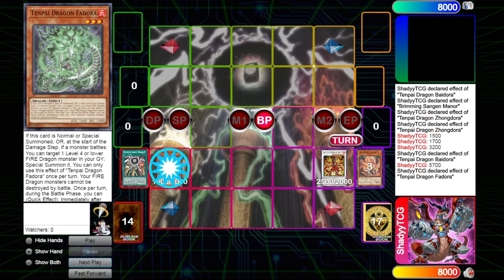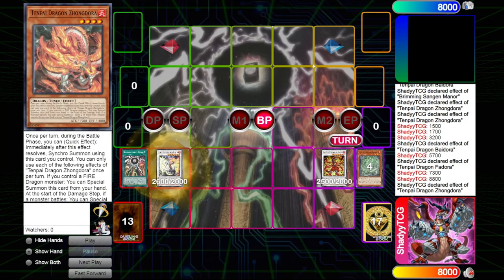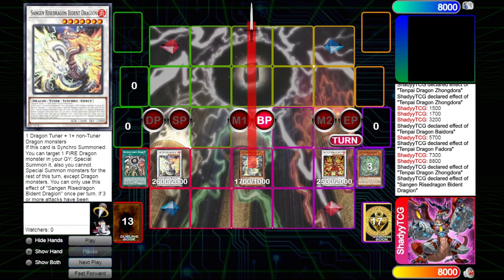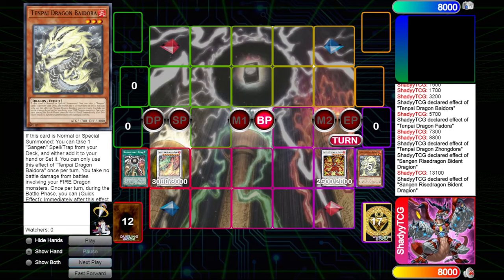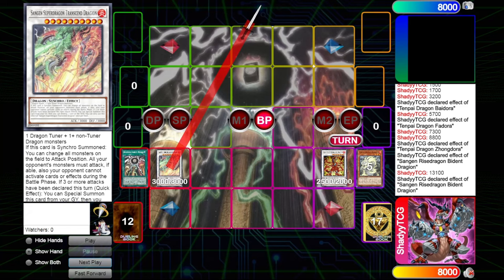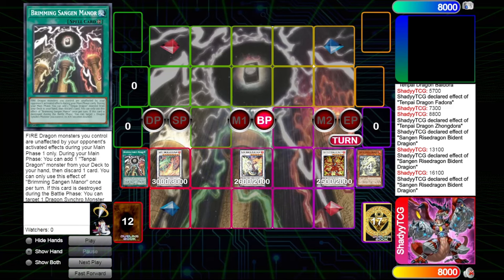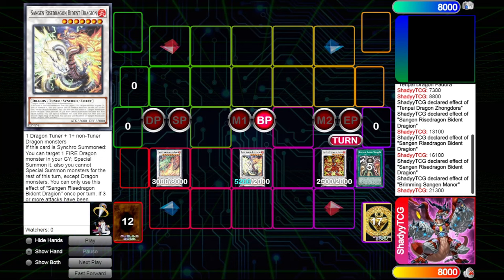Then you attack with everything again, use Fedora's effect to revive Zondora, attack again. We are at 8,800 damage, which is more than game into an open board, but we can do so much more. You go Zondora effect into Bidet Dragon, which revives Baidora, and attack again for 13,000 damage. Then you activate Pidora to Synchro into the Transcend Dragon for another 3k. Use the Dragion in the grave to special summon itself and pop the Manor. Manor's effect doubles the attack of Pidora and Dragion, and we attack again for a total of 21,000 damage.